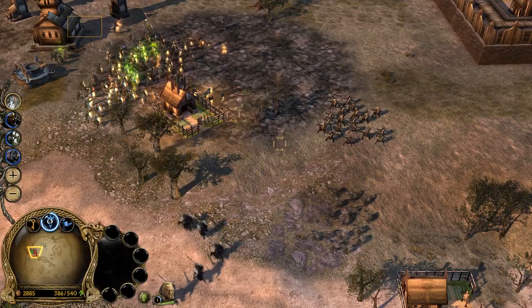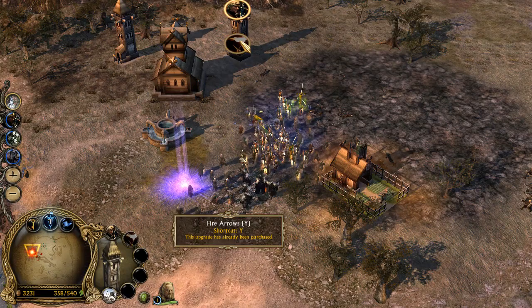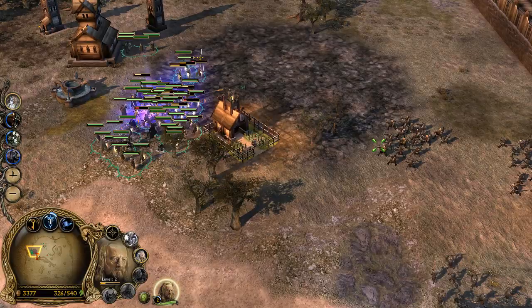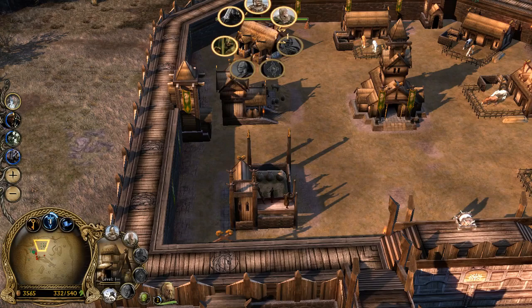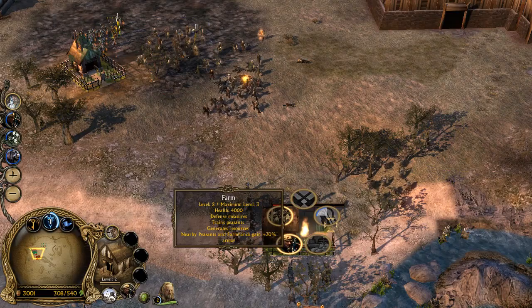As you can see, this thing is now taking a lot more damage than it should. Let's kill these guys. Got more peasants held up in there. This is an onslaught! We need to build Rohirrim. Save some money at least — that farm is gone again, we'll rebuild it.